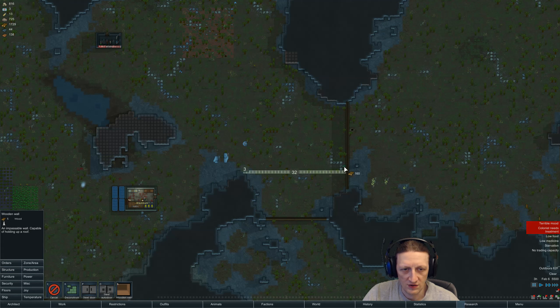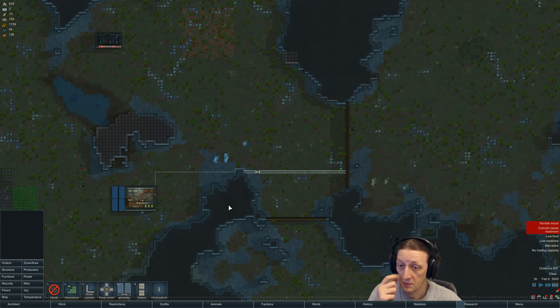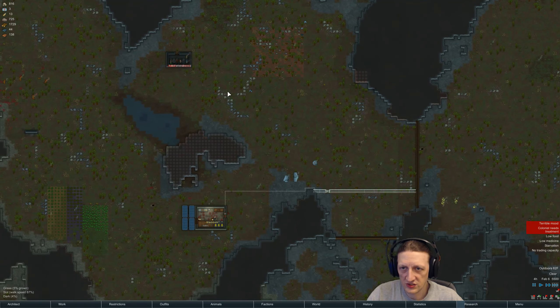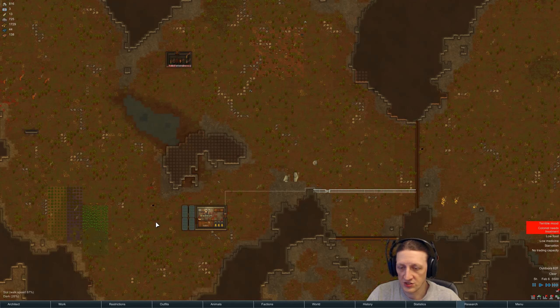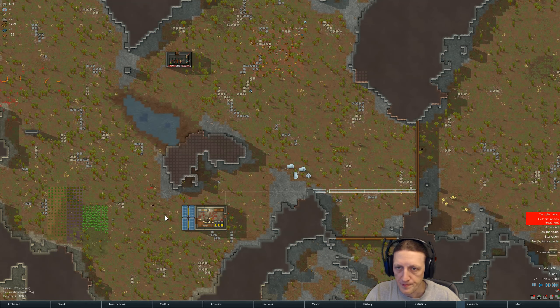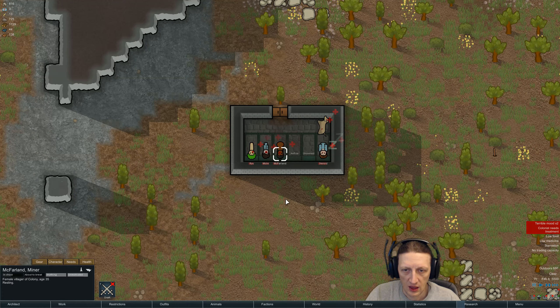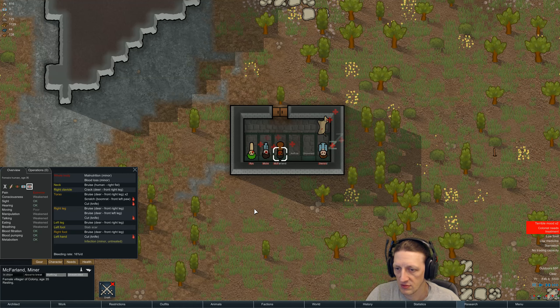We're going to put a wood wall over here, just so that we can get some structure going on. We're going to put that along there and make a couple bedrooms in there, just to get our people out of the shared bedroom and make it a little bit nicer. Disease - McFarlane, really? She just might go down. Boomerat scratch, a cut - and that's where her infection is.